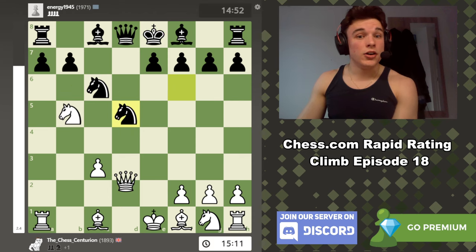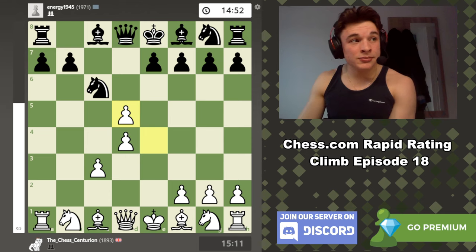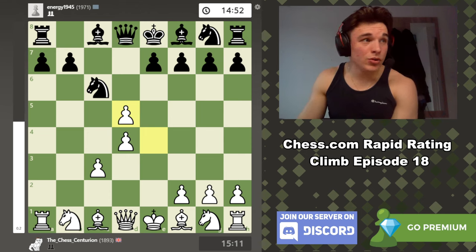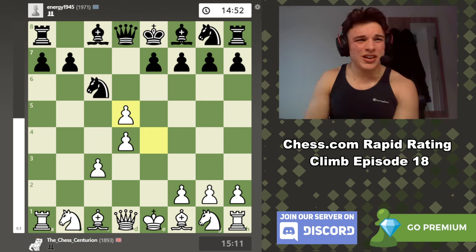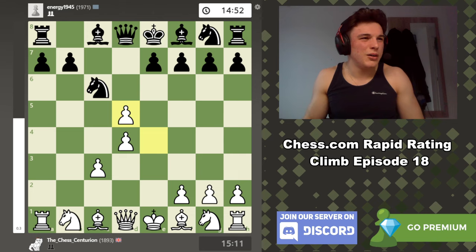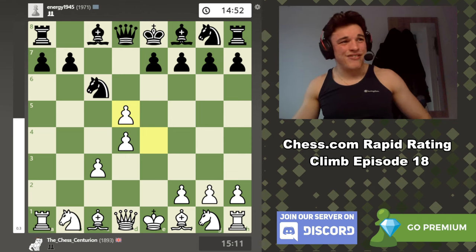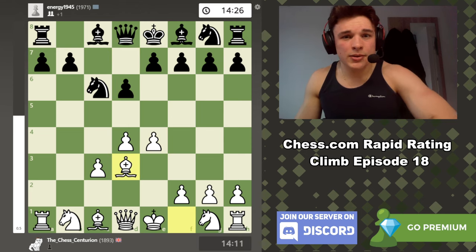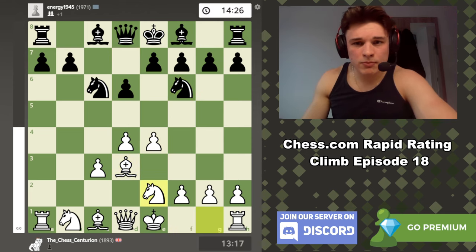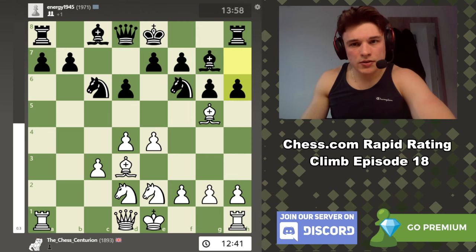So d6 is played, develop the bishop, standard development. Bishop g5, bishop g7, we keep developing. Queen c7 — these moves aren't that important, I explained my thought process in the game. h3, b6, f4, bishop b7. Queen e1 is what the computer likes — trying to transfer the queen like this. That's a common idea — I probably should have seen that. f5 is actually fine.